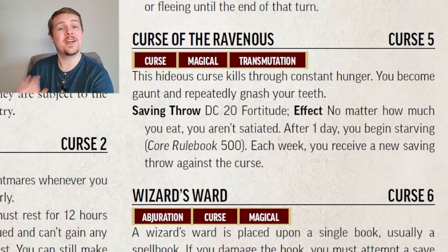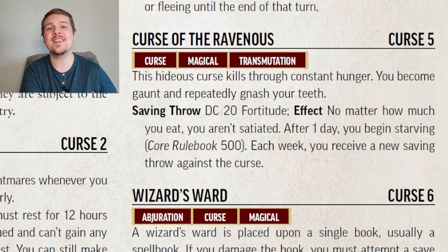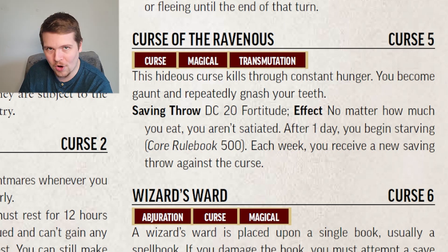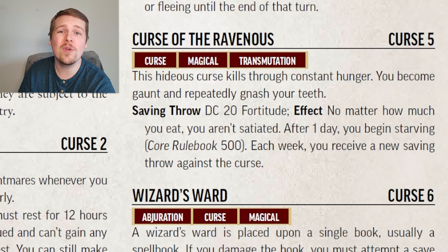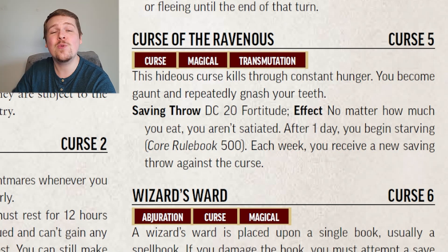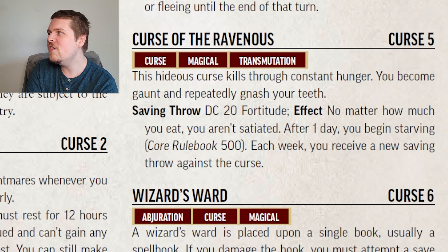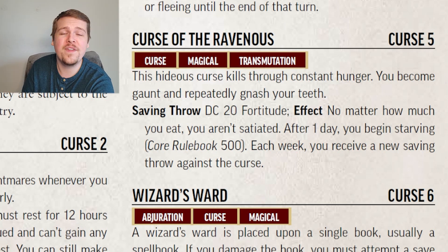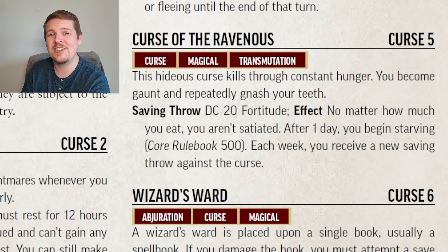Curse of the Ravenous is okay — it's not that exciting, but it is very fun from a roleplay perspective. With a DC 20 Fortitude Save, if you fail, you are permanently afflicted by a hunger that will never go away so long as the curse exists upon you — you will always be starving no matter how much you eat. If you are starving, you take one point of damage every day and you cannot be healed, so you lose a hit point and your max HP goes down by one point every single day. You get another saving throw against this at the start of each week. Additionally, you are going to be fatigued because you are starving.